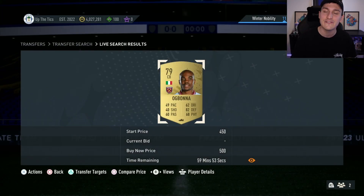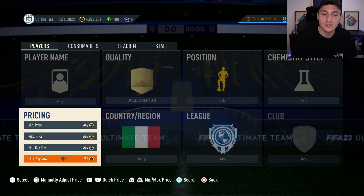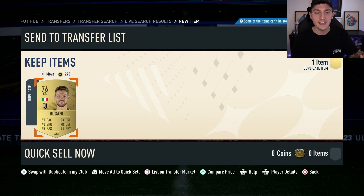Then what you want to do is basically go and try and buy these for as cheap as you possibly can. You can see at the minute that these are insta-selling for about 500 coins. So any of these players, say for example you can get them at like 400 coins or under. I've just bought this Regani at like 400 coins.